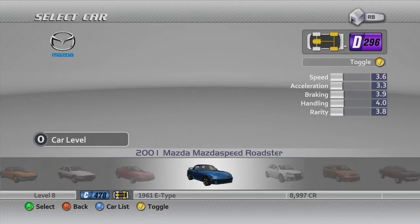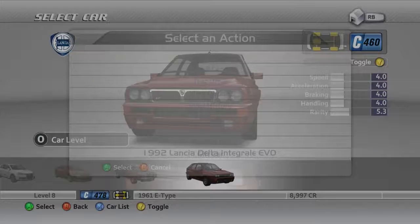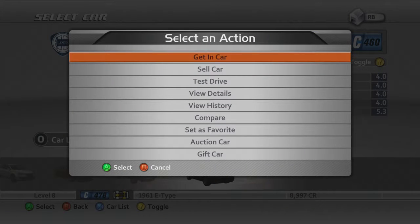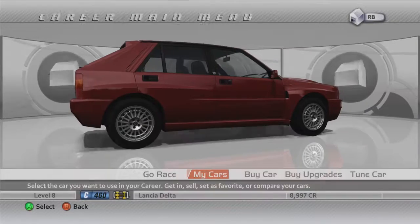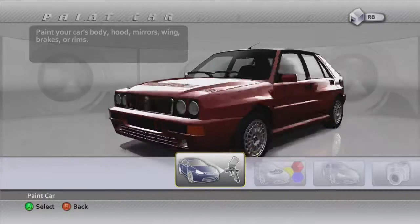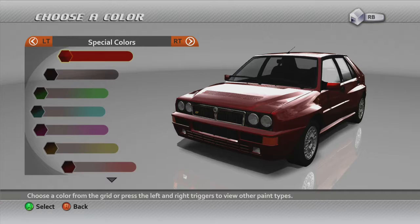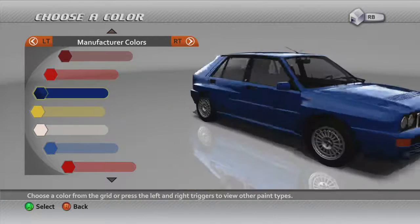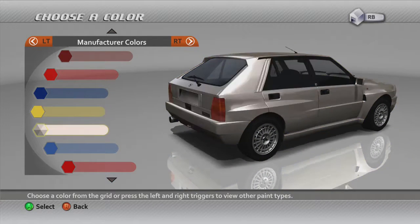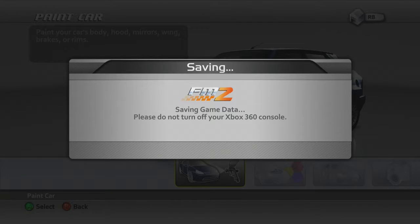For that we need an all-wheel drive car, and luckily we have such a thing. We have the Lancer Delta Integrale Evo. I clicked something by accident — anyways, I want it in a different colour. I'm gonna go for the blue. If I had enough time I'd probably try and do some fancy schmancy livery for this but I'm not going to.